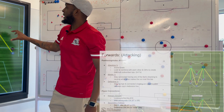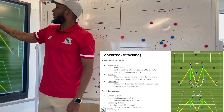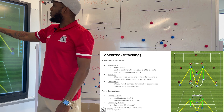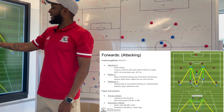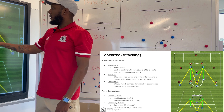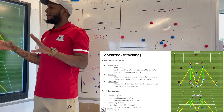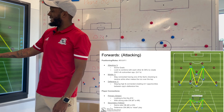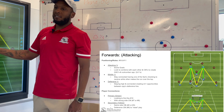Our primary and secondary connections of players: with our forwards highlighted, our primary players are going to be that ten and the strong side eight. Our secondary is going to be that six, which always serves as that pivot, as well as the strong side wing back.